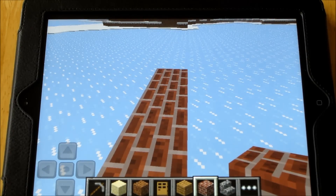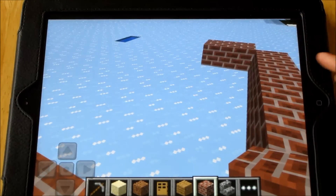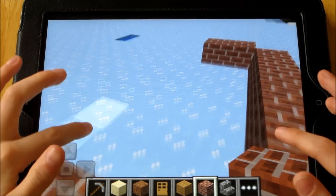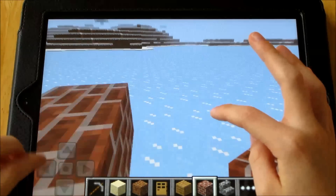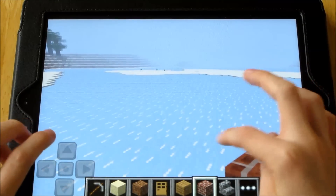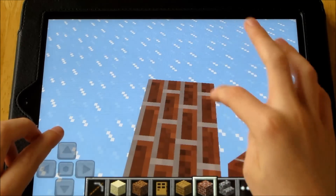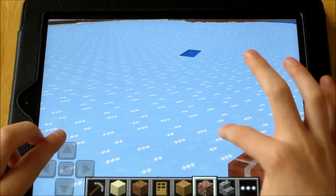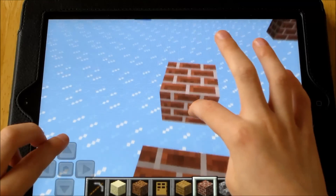I'll just get down to it a bit better. Just move along, make sure I don't fall off. And there is a tip for this: if you're building walls, you can just walk around on the walls and then you can sort of build quicker.